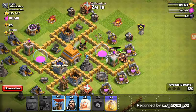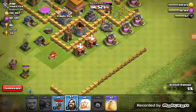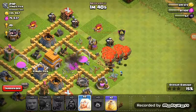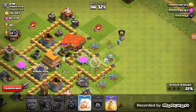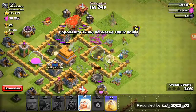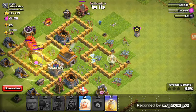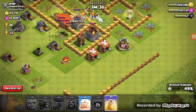Is there anything on the outside I can take out? Sending in all the Wizards to help — oh my god — and all the Balloons in! Healer, come on, you gotta do this. The Healer is doing nothing right now. Let's drop a Heal Spell right there. Come on — one star!